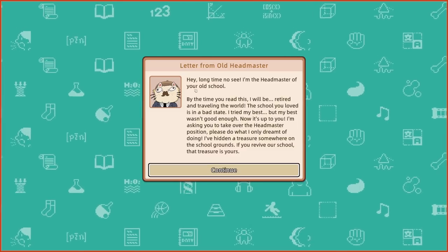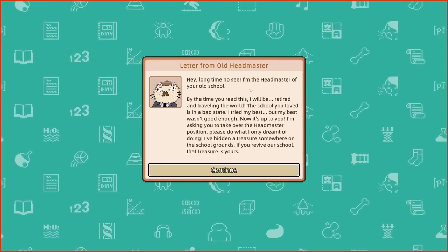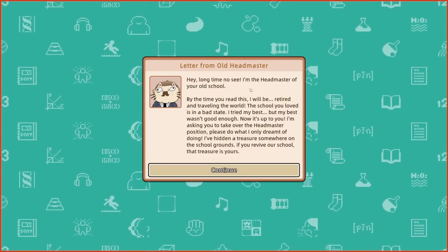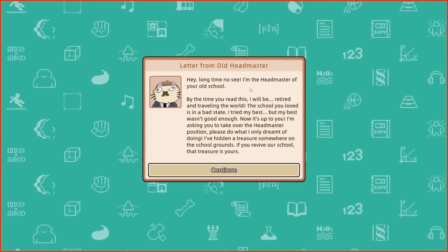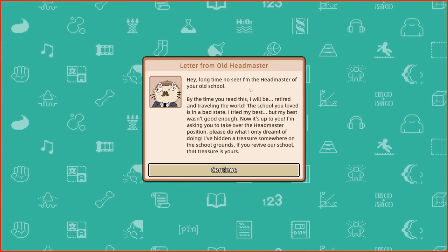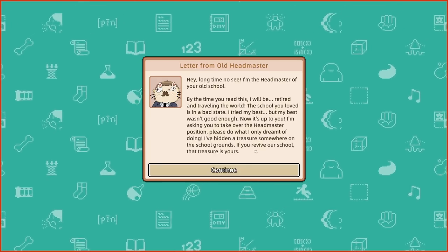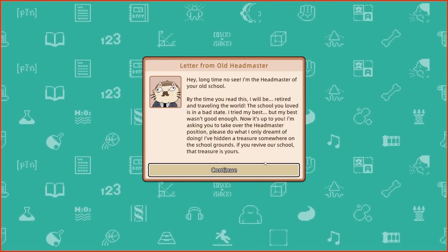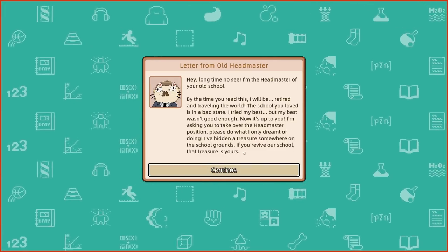I'm the headmaster of your old school. By the time you read this, I will be retired and traveling the world. The school you loved is in a bad state — I tried my best, but my best wasn't good enough. Now it's up to you. I'm asking you to take over the headmaster position. I've hidden a treasure somewhere on the school grounds — if you revive our school, that treasure is yours. That sounds a little bit like something a cat might do — find a lovely treasure, dig a hole, bury it in the garden, and conceal it from everybody. Very catty.